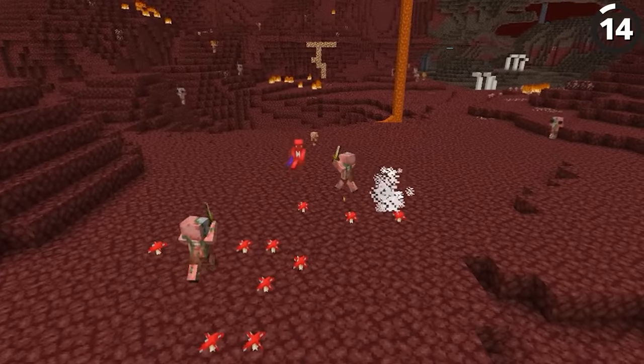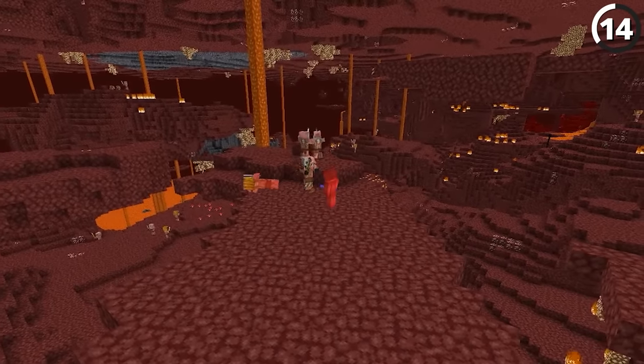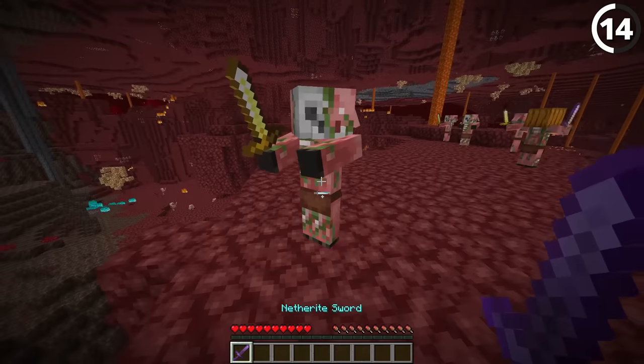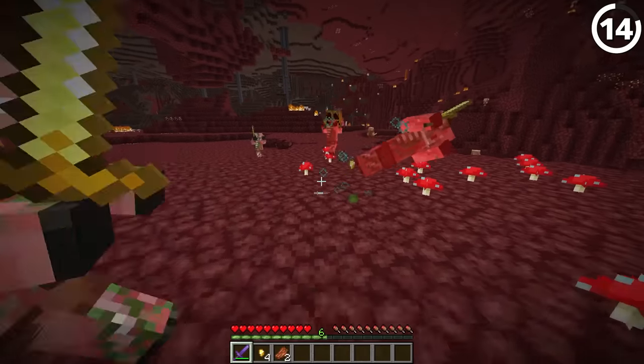You can kill a whole batch of zombified piglins without any of them getting angry — you just need to be precise. If you were to kill one of these mobs in one hit, then it doesn't have the chance to update the universal aggression tag on the other monsters. That means with a strong enough weapon and a critical hit, you don't have to worry about upsetting the pack when you pick off a few.